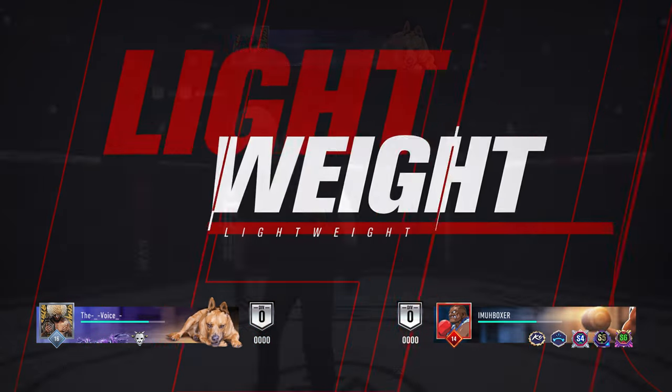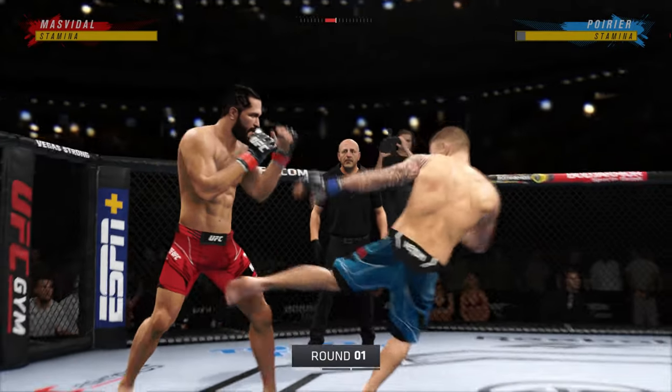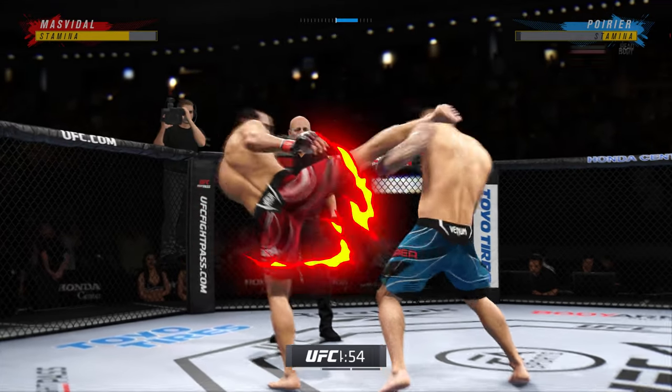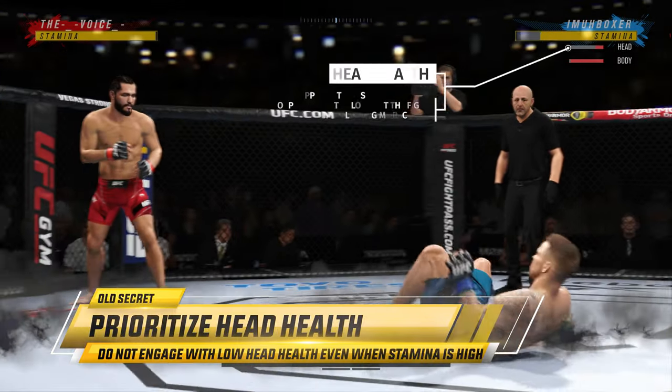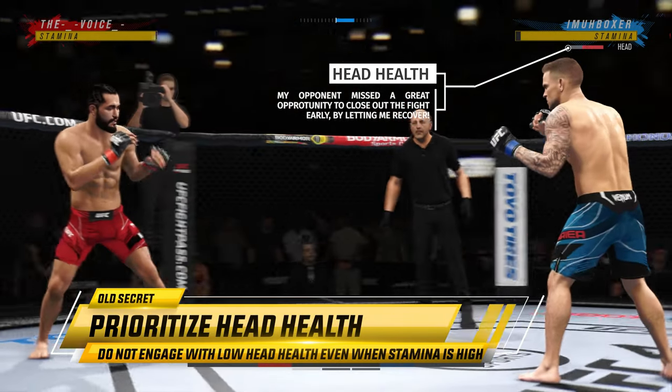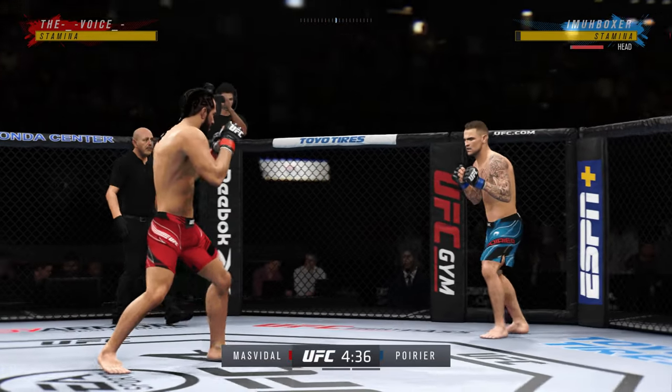The next fight is against The Voice — he has a lot of experience as you can see. I come out using Dustin Poirier, whipping strikes, and I end up getting knocked down. You might ask yourself why I'm staying on the ground — it's because I'm prioritizing my head health over stamina, and I'm not going to engage until I'm ready.